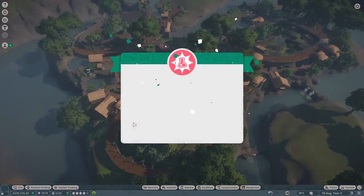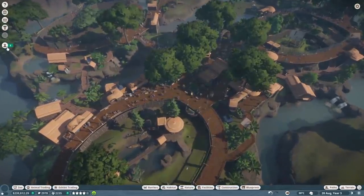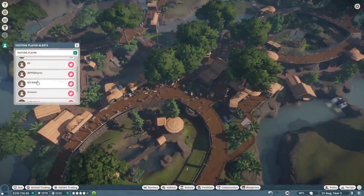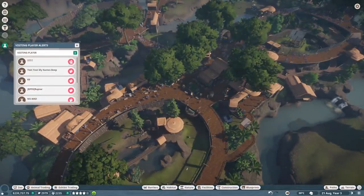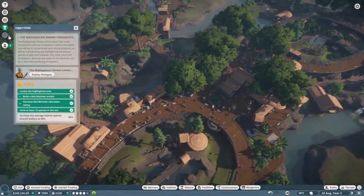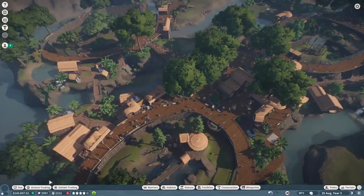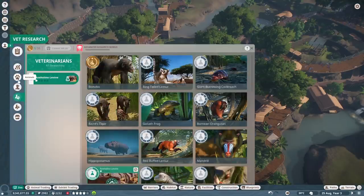Vet research complete! Let's complete our goals for today. Wow, look at all the people visiting me - hi everyone! Wow, everybody on my friends list is playing this, that's awesome! We need to get habitat species welfare up to 90 - we're at 85, not too bad. Let's figure out who's unhappy.